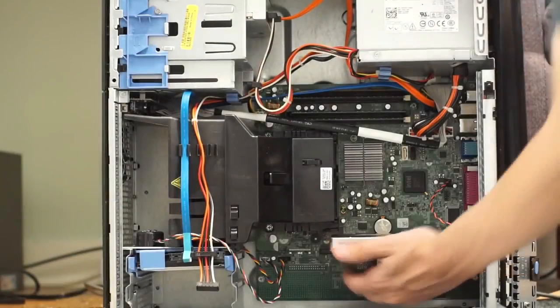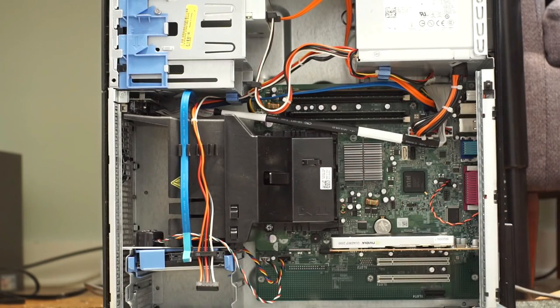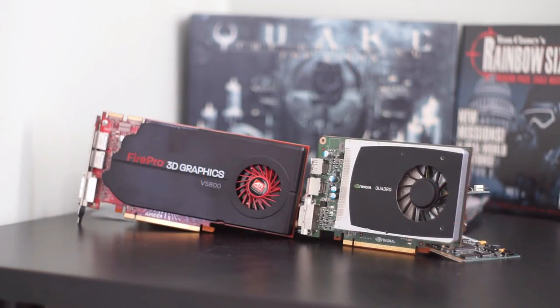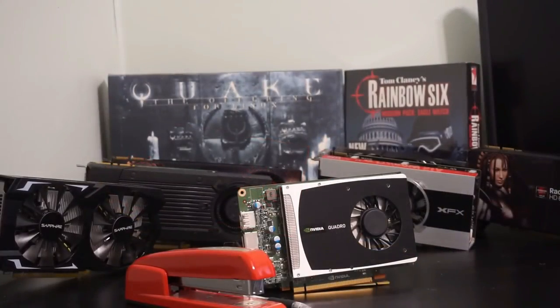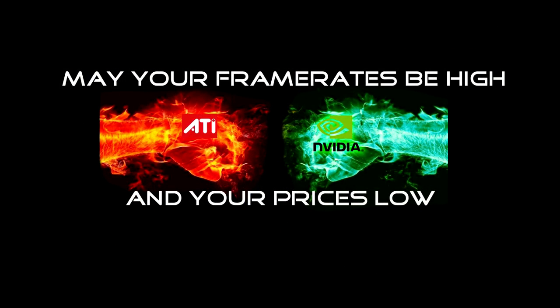So there we go. On average, the Quadro 2000 performs only a little bit slower in most titles compared to the FirePro. It's certainly not the best card out there, but as one of my more informed viewers nicely put it: there are no bad cards, only bad prices. And for $30, this card performs fantastically. So if you are having trouble finding a V5800, try the Quadro 2000 instead. It is indeed a great option if you need a cheap, power-efficient, single-slot graphics card. As always, thank you folks for watching. May your frame rates be high and your prices low, and I will catch you folks next time.